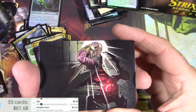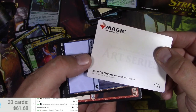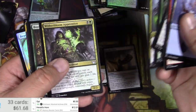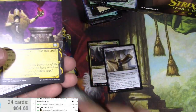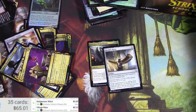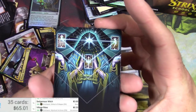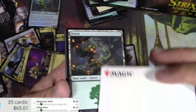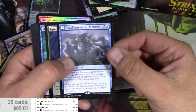Man, I've got a terrible headache. Is this Murder? Agonizing Remorse — very nice. We got a Sedgemoor Witch and Village Rites. The Witch is three bucks, Village Rites — there we go. Preordain, Strategic Planning. We got a rare card in the front — is that how these have been? Teachings of the Archaic — so it's a lesson card.